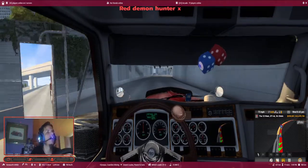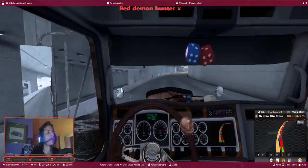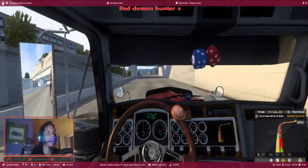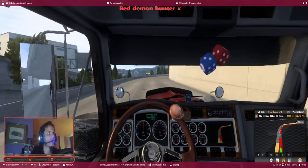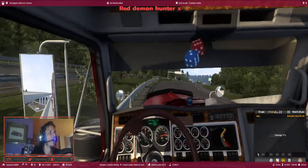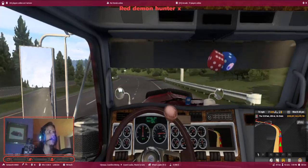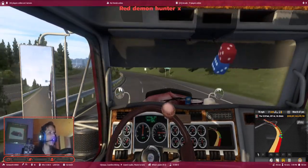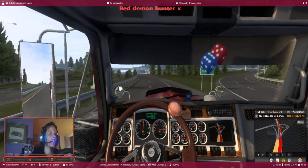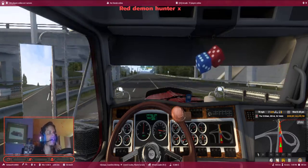We got a 17-minute drive. If you look at the bottom right of the screen, it tells you how much real time I have with this load. In the middle of the bottom, it tells you where I'm heading from and to, what I'm hauling, and how much money it is. On the left side it tells you how much the truck weighs — fifteen tons. I kind of had a little oopsie there, but that's very small compared to what I've done on Twitch.